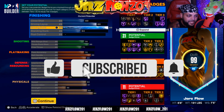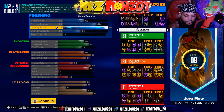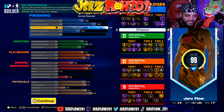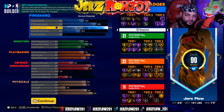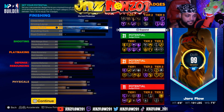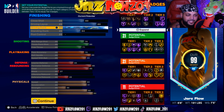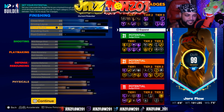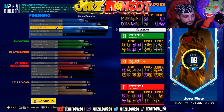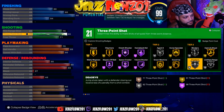Starting with finishing — dude's got a 99 contact dunk. This is a dunking, rim-running game, but you've got more to your game than just that. He's got a 99 dunk and an 80 layup, so you can get the jelly package or the circus package. If you want long athletic you have to go up to 85 or 88, but personally I feel like jelly and circus is enough — you can go crazy with it.